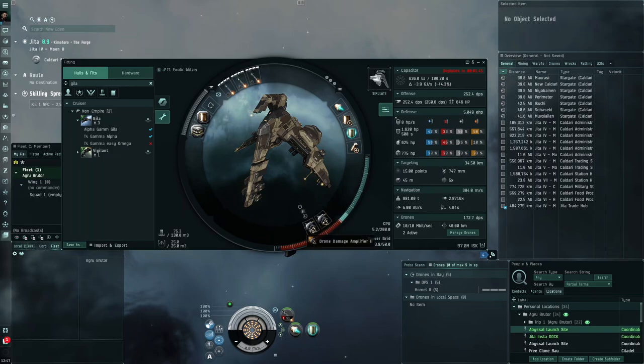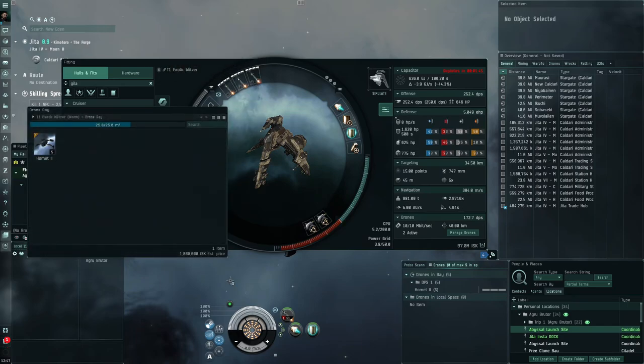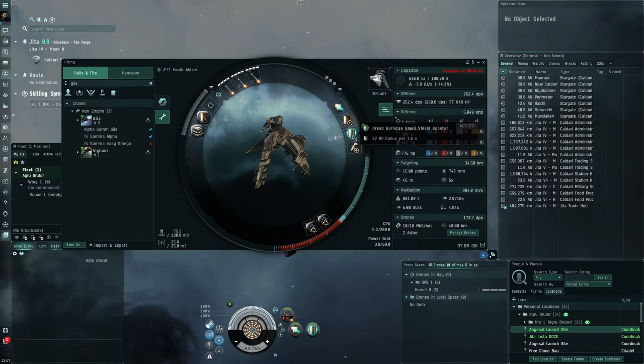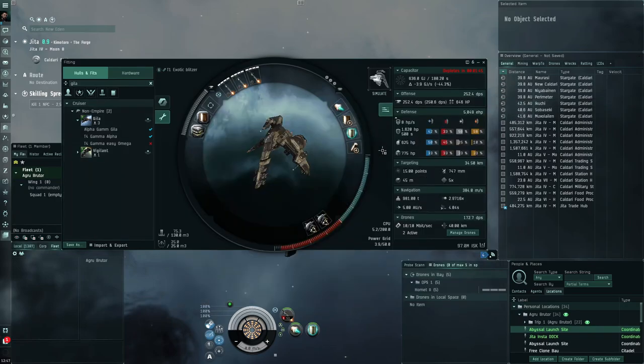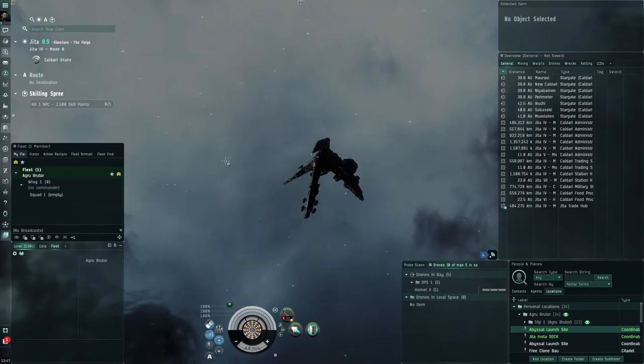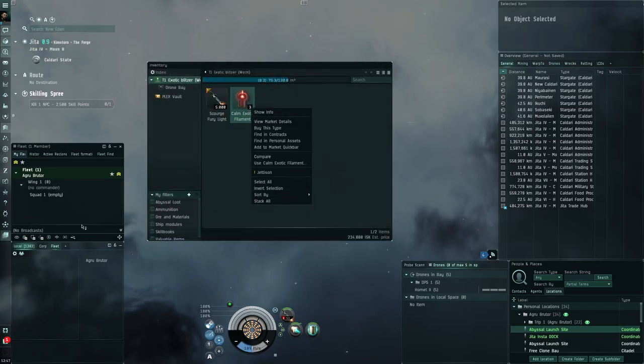We're using a full DPS fit: two drone damage amplifiers, a bay loading accelerator, to do as much DPS as possible. This will require quite a bit of skills — you need tech 2 light missile launchers and tech 2 drones. We've got one blingy module: the Dragorista's Small Shield Booster. Otherwise it's not a particularly expensive fit, but keep that in mind — you don't want to go in with no skills and die horribly.